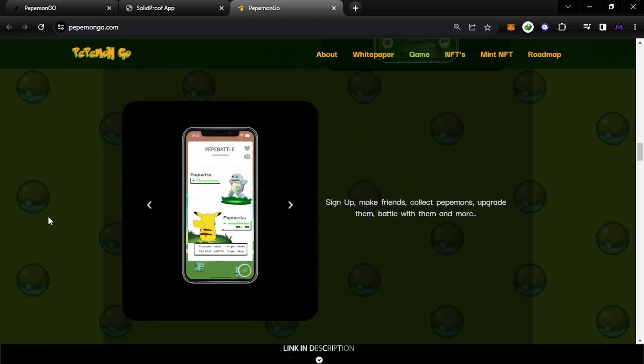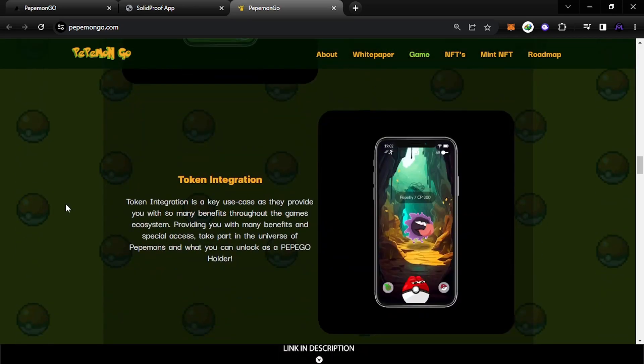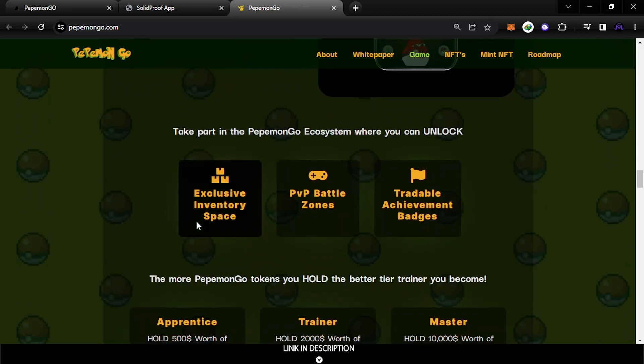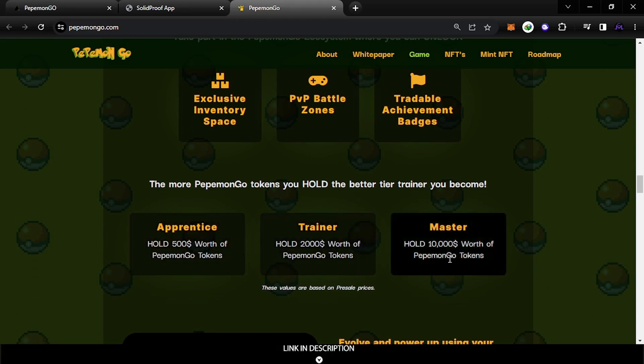When you sign up and join with friends, you can collect PipiMons and upgrade them to make them stronger. This section covers token integration and the use case of their token. If you participate in this ecosystem you unlock these benefits. If you hold 500 tokens you're in Tier 1, 2000 puts you in the Trainer tier, and 10,000 puts you in the Master tier — higher tiers give you more advantages.